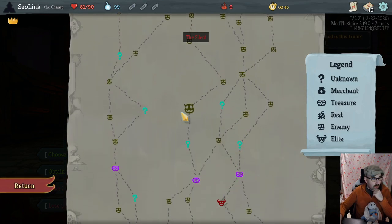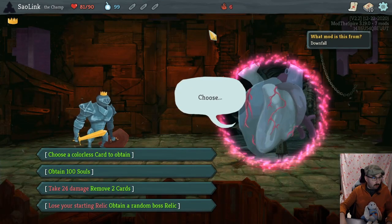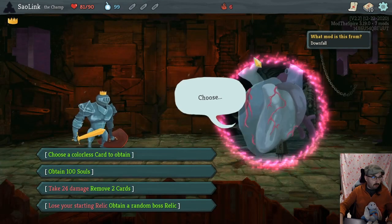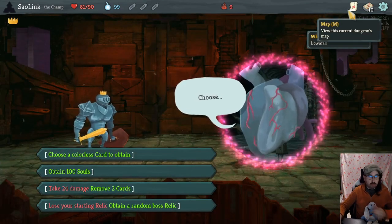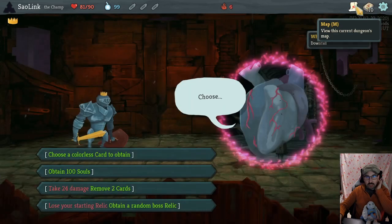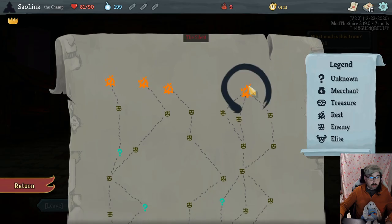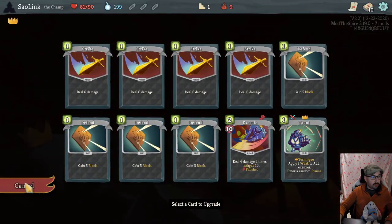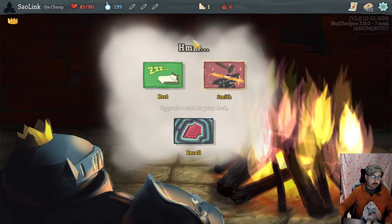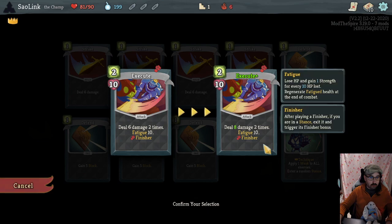A couple of card picks then some question marks, we can only get one. A hundred souls is an option — we could spend those on the merchant. Taking 24 damage to remove two cards is tempting but that's a lot. I'll take the hundred souls. Our first chance to break the key will be after the first elite, when we even have another key to break. I think I'll go for the upgrade on execute for a little more damage at the start.